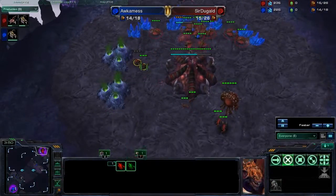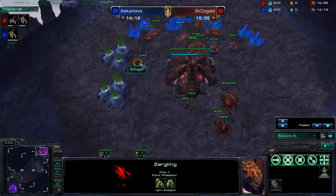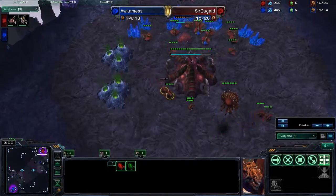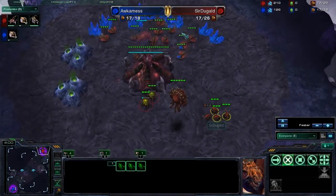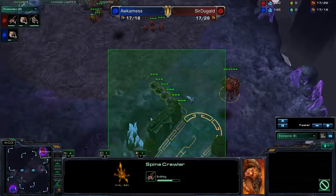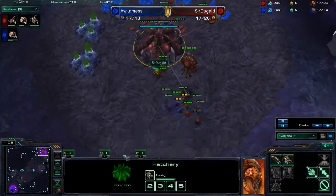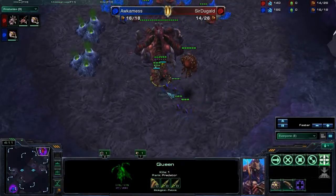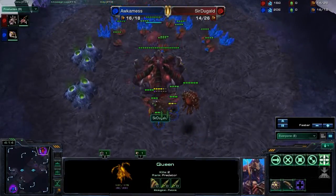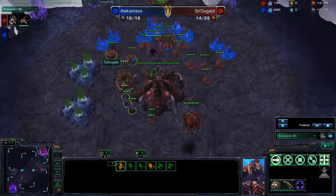All the Zerglings move in — four Zerglings versus all these drones. We've got a Spinecrawler coming out already. The drones do some mineral walking to save themselves. Two Zerglings from Sir Duggald come out to save the day, followed by two more. Six Zerglings are right up in here. The Spinecrawler's almost finished. Once the queen's almost out, Occamness will be in a very bad position. The queen comes out and smacks the lings.